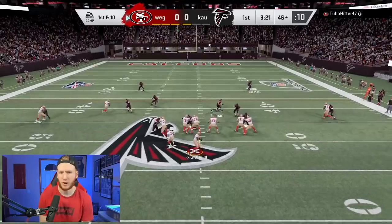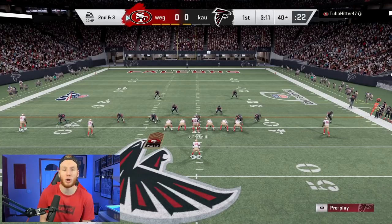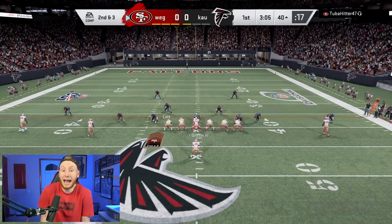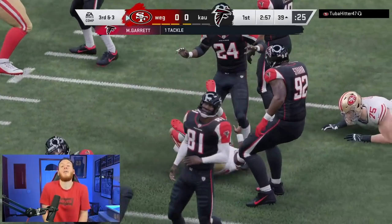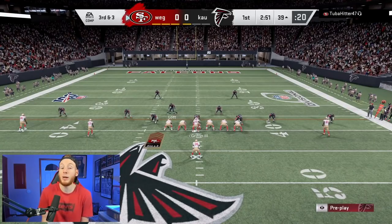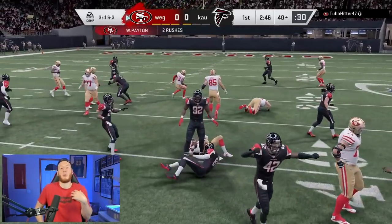Something I really want to focus on is where my user is on the field. A very hot topic right now is users being slowed down in the Madden 21 beta. I personally like it — I feel like it makes you adjust to what your opponent's doing and know where your user is supposed to be on a given play. If you're out of position, they're probably going to throw a completion. We need to focus on pre-snap reads and positioning, and we can practice all of that in Madden 20 going into Madden 21.